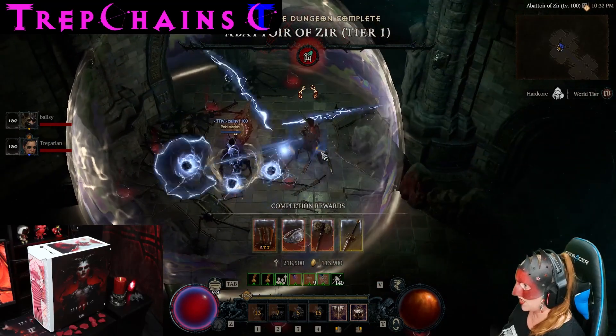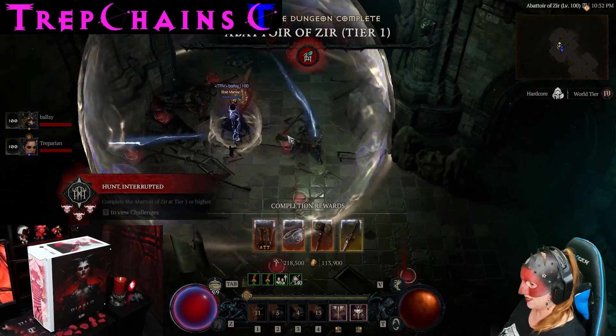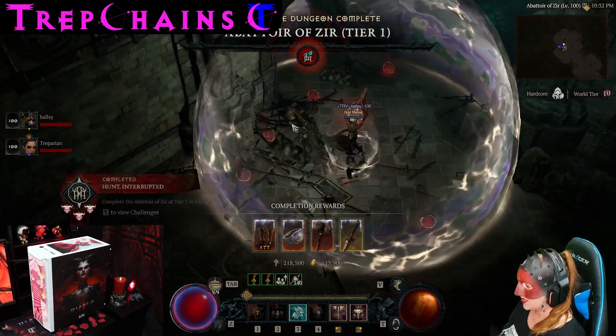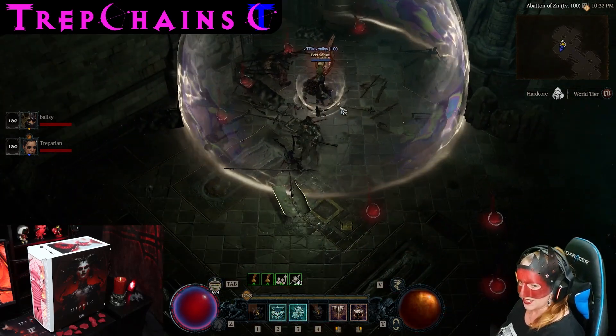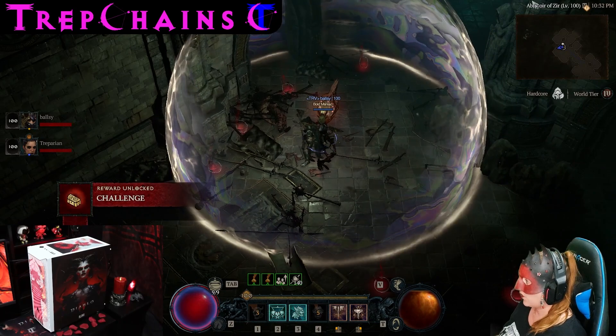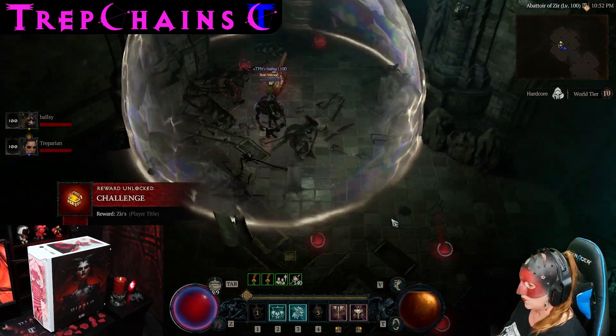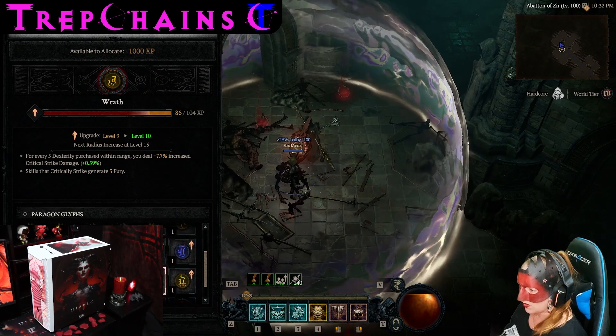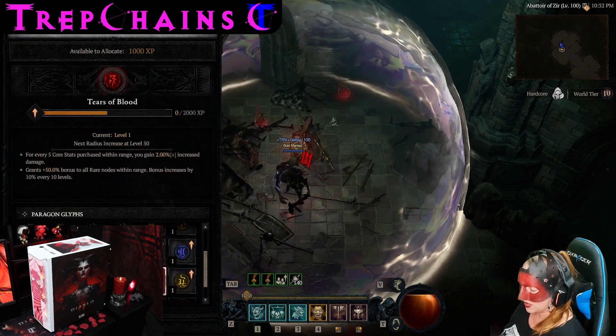Cool down when I get a cooldown. There you go — done. We did it! We lived. We are hardcore — you can see that over here on my screen, one life only. You should get a blood glyph. Do I get a blood glyph? Where is it? Is this it? Here's the blood — is that what I need?